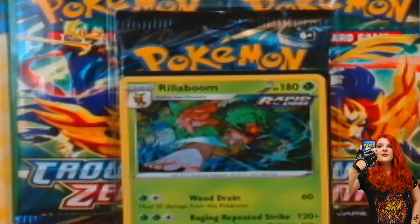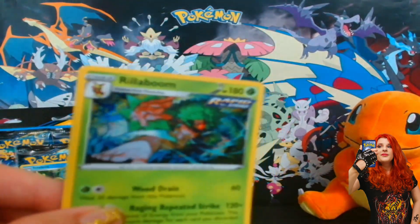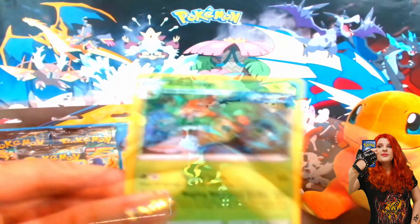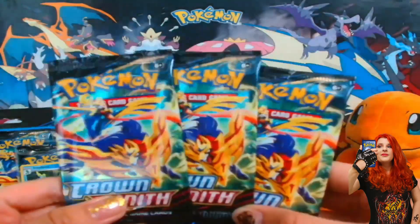Here is the Rillaboom promo that came with the tin. It is a holo — it's a little bit hard to see, but it is a holo promo. And here is the pin, nice. And of course the three booster packs.